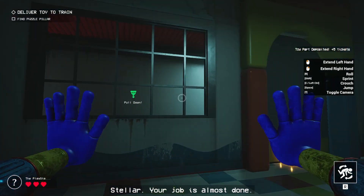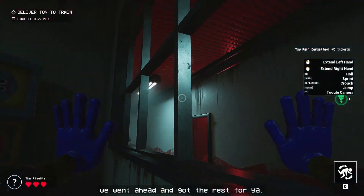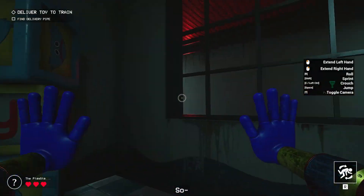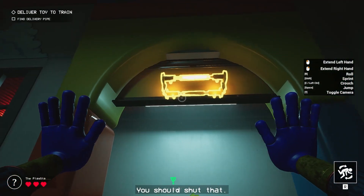Stellar — your job's almost done. Normally you just keep solving puzzles to get six parts in total, but we went ahead and got the rest for you. You should have enough parts to make a full toy now. Hold on — something's not right. See that door with the big orange handle? You should shut that.